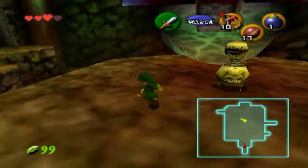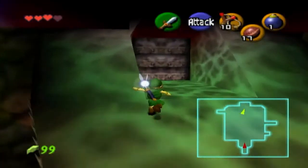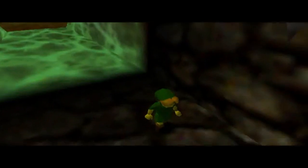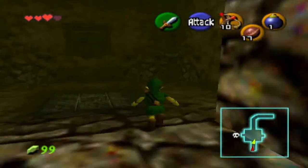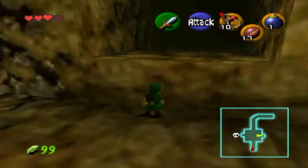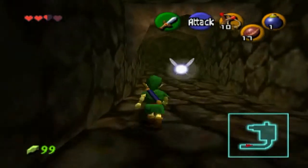I'm glad we made that jump. And now let's go back. Now we have three hearts. Those bats have got to be the most annoying enemy in the whole game.